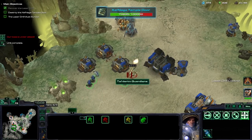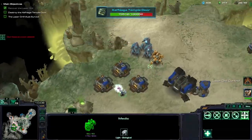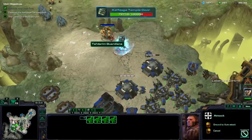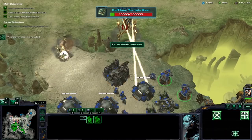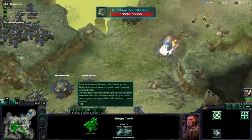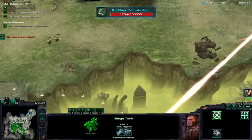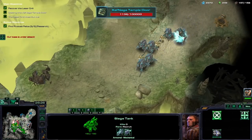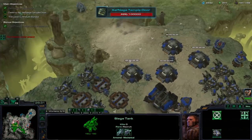My first attempt fails, with Immortals blasting through my entire left flank without being stopped. In my second attempt, I pull back from the left ramp, allowing my tanks to hammer the Immortals before they arrive. With enough siege tanks, even the Colossi weren't a challenge. As for the Void Rays, a few more missile turrets take care of them. Despite the Protoss attempting a final charge against my lines, I'm able to hold out until the temple is breached.